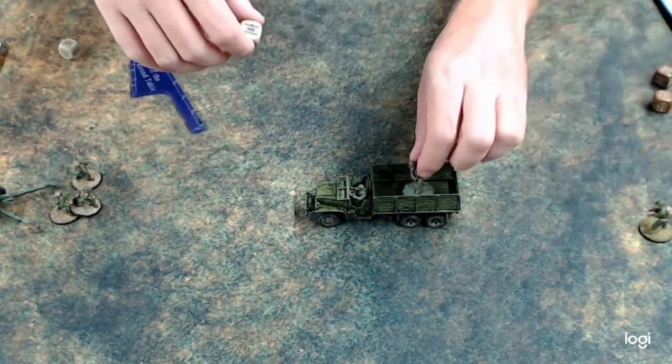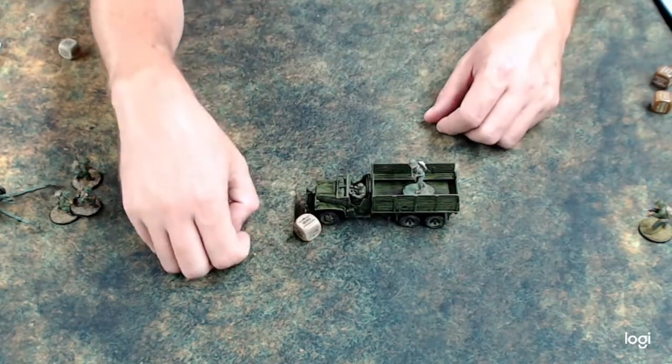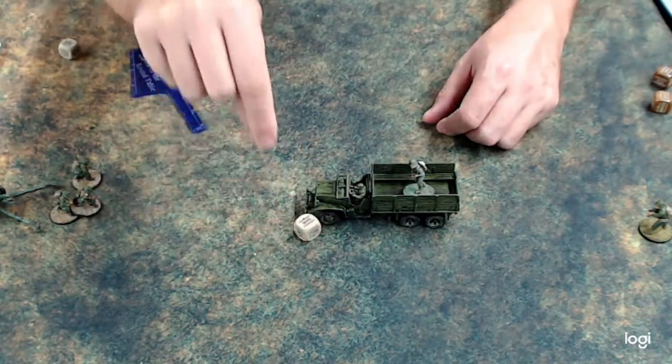Once the unit is loaded, when it's the truck's turn to activate, the truck simply has to go down because it cannot move after it has been loaded that turn.